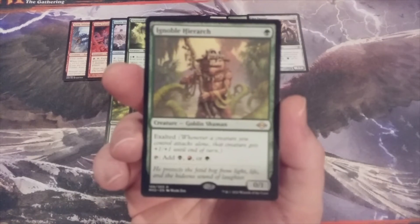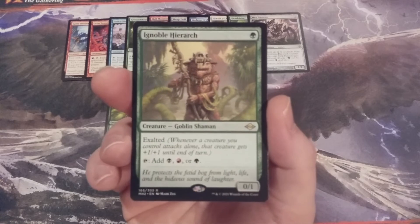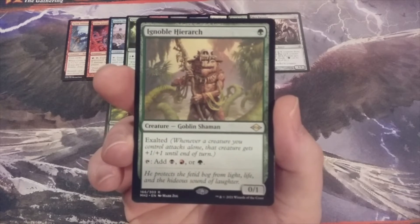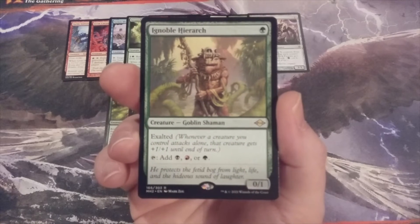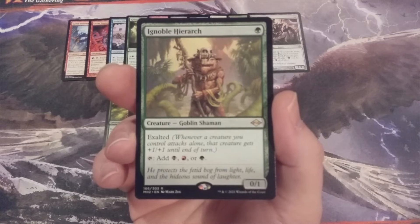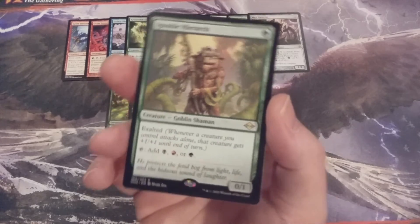Another Mono Green, we have Ignoble Hierarch — a 0-1 with the Exalted mechanic, which means whenever a creature we control attacks alone, that creature will get plus 1, plus 1 until end of turn — a very valuable combat mechanic. More importantly for this format, however, may be Ignoble Hierarch's ability to provide black, red, or green mana. This mana can be used to smooth out our activated abilities among creatures we control, and also can serve as ramp to get more powerful creatures on our side of the battlefield way ahead of curve.